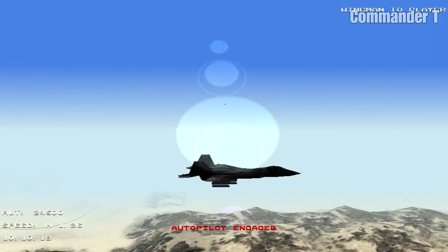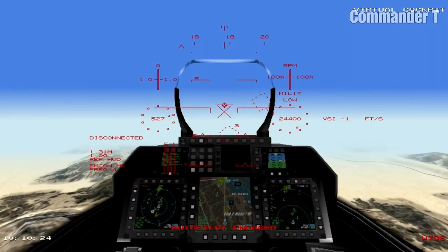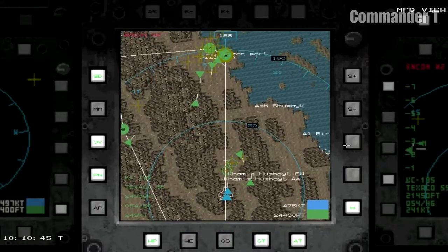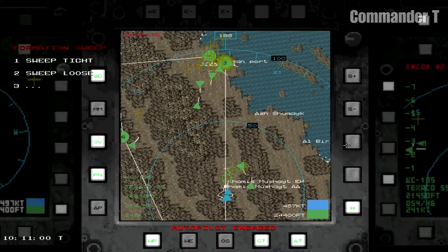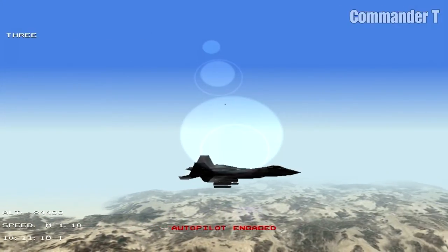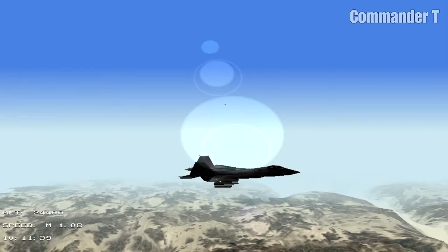We want to get over to waypoint 3 and that's where Jizan port is. I believe there are two container ships we need to take out, but also there's an airfield which I believe is under attack by some rebels who are going to commandeer some F-15s, so we need to take those out as well. But first we need to get there.